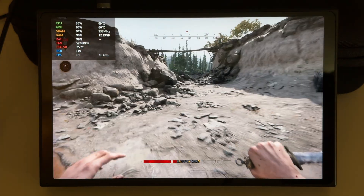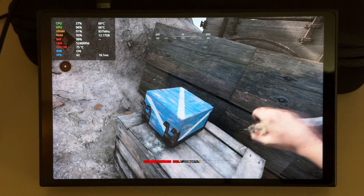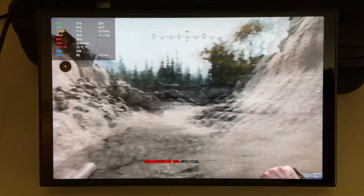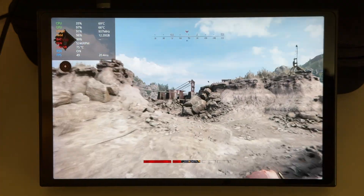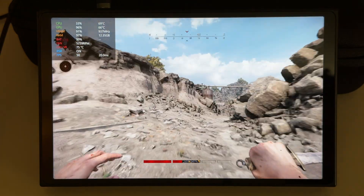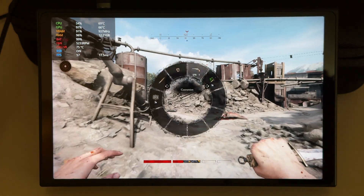The FPS dropped to 56 — it stays around 56 to 65 which is perfect, no big fluctuation. The game is pretty well optimized. So: 800p, FSR on, medium settings, and 3 gigabytes of VRAM — perfect settings for this game on the Legion Go.